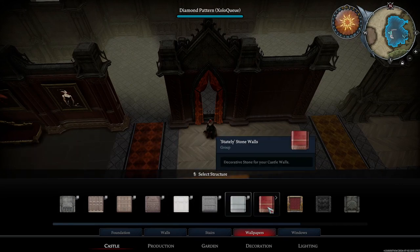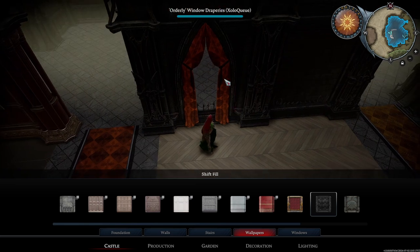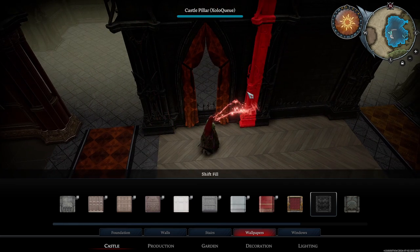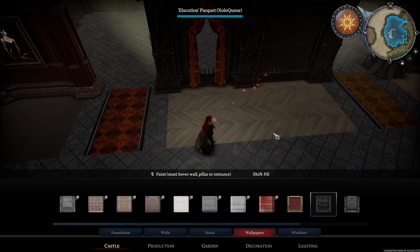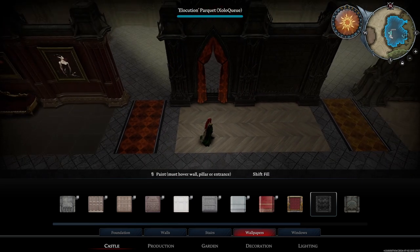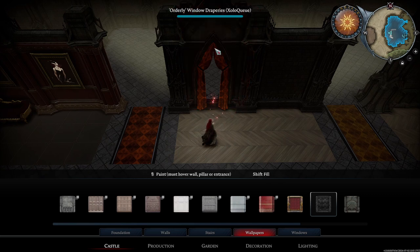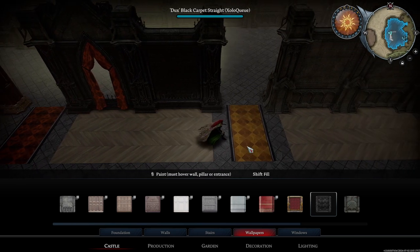Using a darker wallpaper is a good idea with something like an orange curtain because you want it to stand out. Another good example would be the exterior royal walls — your orange carpet will just pop against the wall, and because the wall is so dark, it'll pop against the library flooring too. A high-contrast situation is usually what you want to go for with these bright colors.